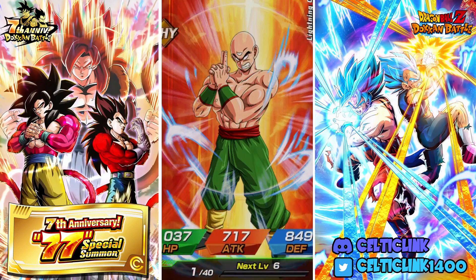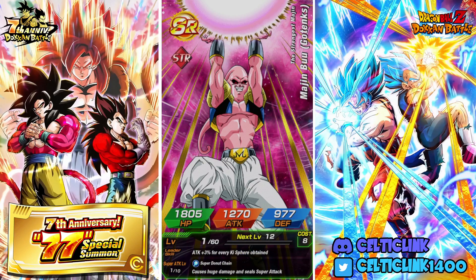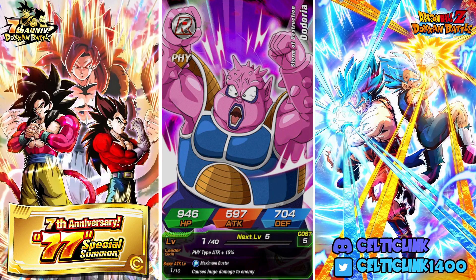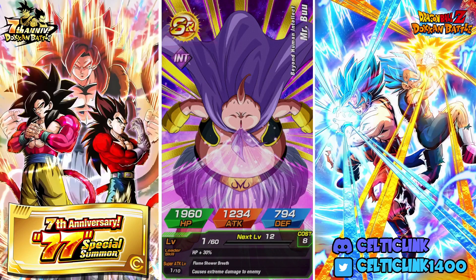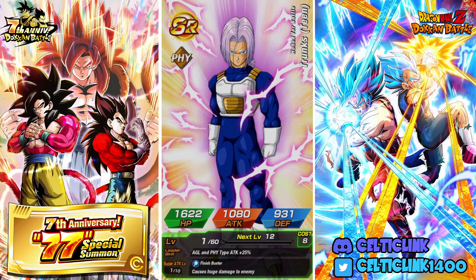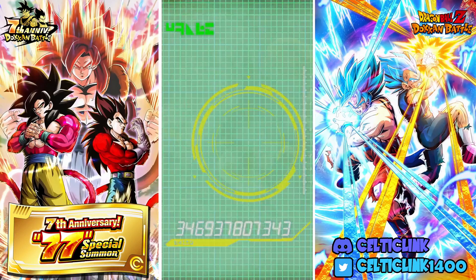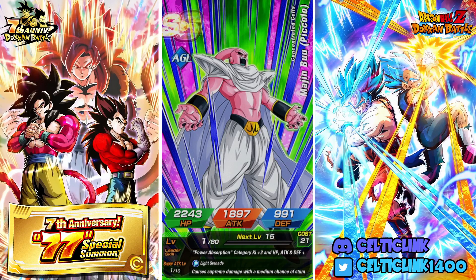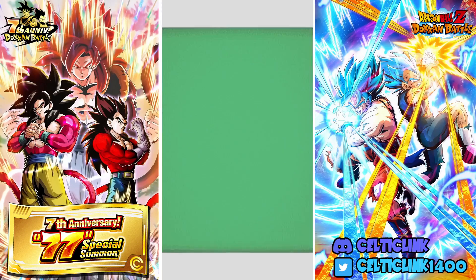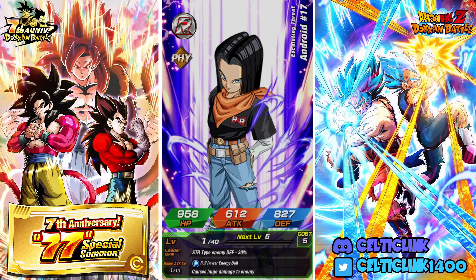I would definitely like to pick up some of the SSR banner units like the 3rd Form Frieza — I don't have them. Nothing yet, just a bunch of SRs and Rs. We got a dupe for STR Cell — nice, I'll take that. And a Boo Piccolo — we're starting to roll in the SSRs. I'll take a dupe for Boo Piccolo and the STR Cell, very nice.